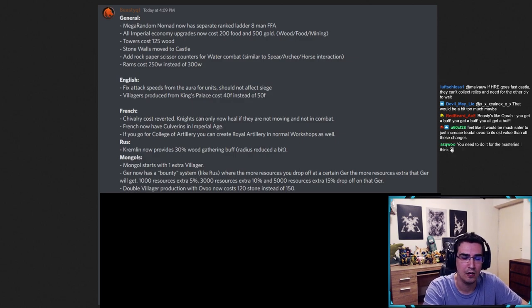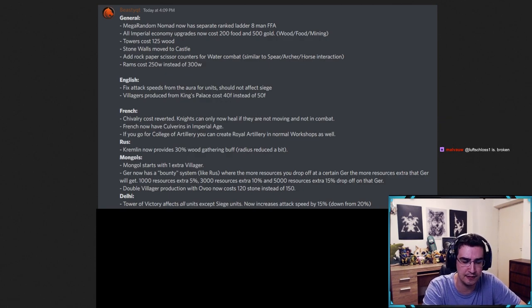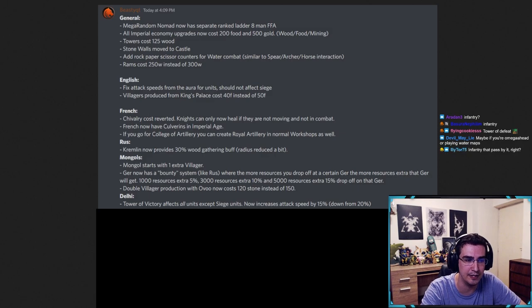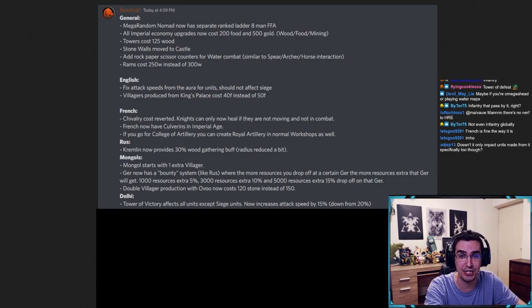Next: Delhi's Tower of Victory just sucks — there's no way around it. I think Tower of Victory should affect all units. Right now it only affects infantry. I think it should increase attack speed by 15% instead of 20%, but affect all units except siege. I know a lot of you are thinking elephants aren't going to have 15% attack speed — hold on, there are more changes coming.